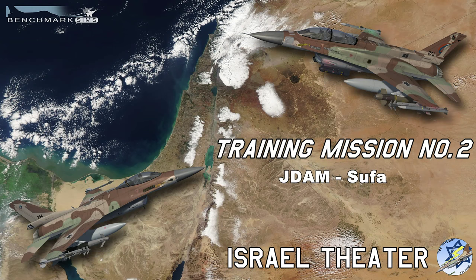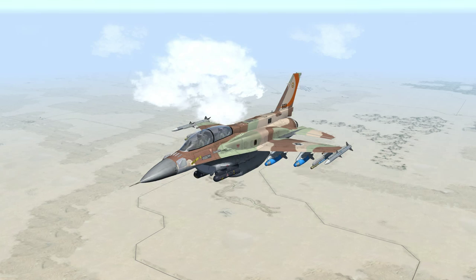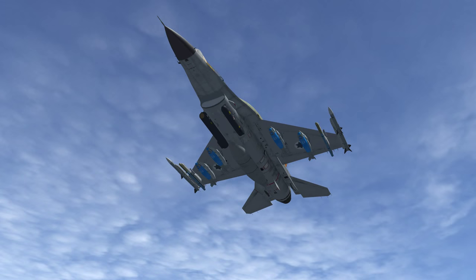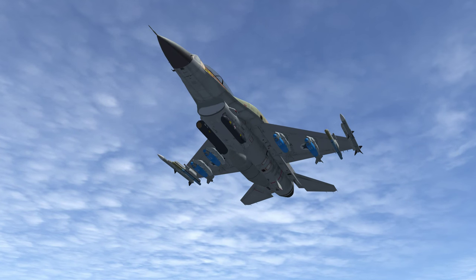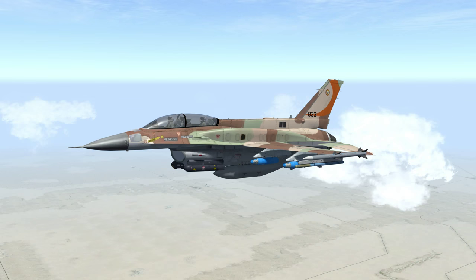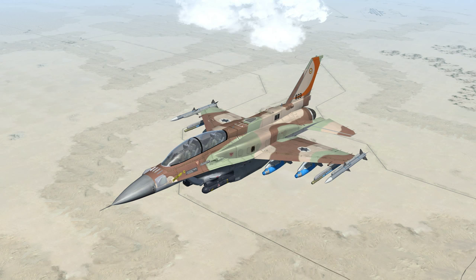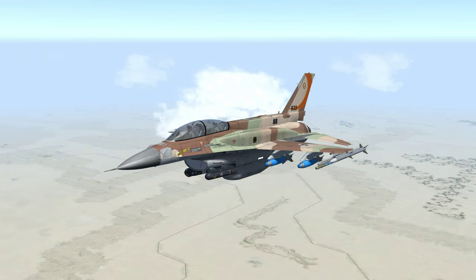The Sufa is basically an F-16D Block 55+, which was nicknamed with an 'I' in it. In this mission we will go after target range 611 using GBU-38s. We will drop four bombs onto four different targets in the target range, as we did in the first Barak mission. However, the Sufa has a little nifty trick up its sleeve.